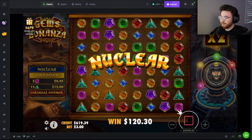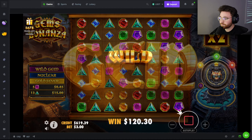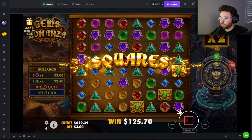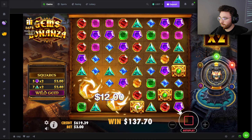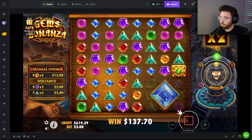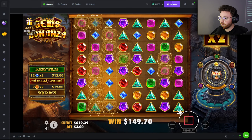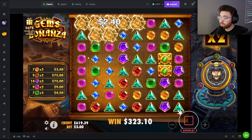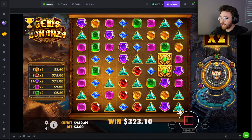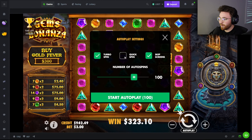Holy shit, we actually spun in! Okay, there's all our buy, let's do this. Come on big nuclear — doesn't matter, just get some tumbles. Big wild mid. Big colossal — we're getting terrible results. At least we made some money. Wait, that's good — that was $70. Tumble, tumble, tumble — no, so close! I didn't realize it was that much. Let's finish out the spins.